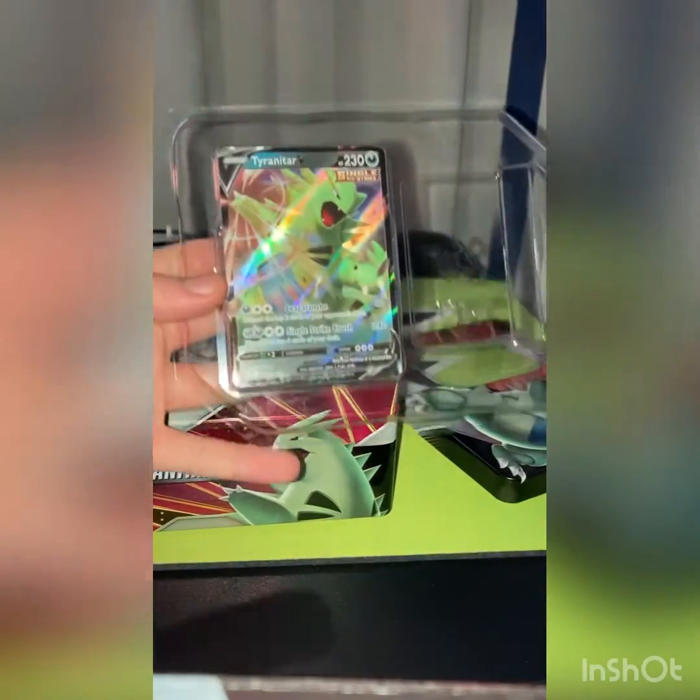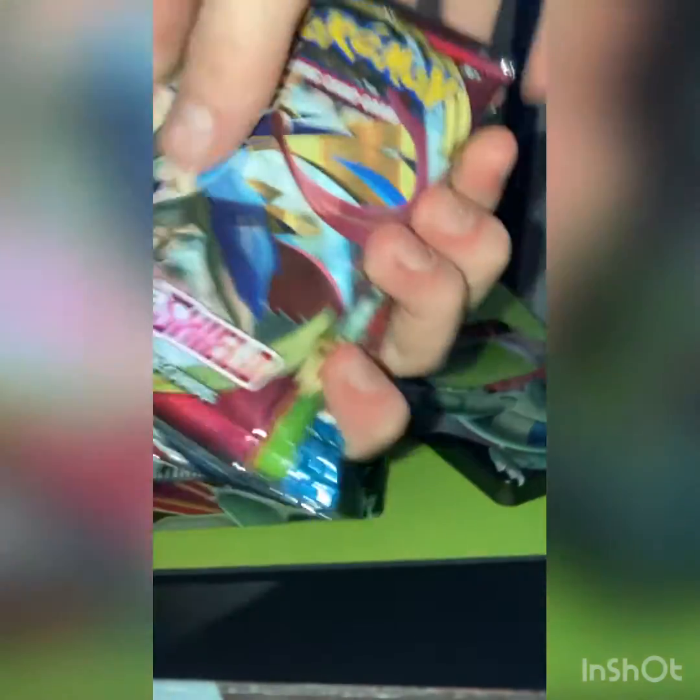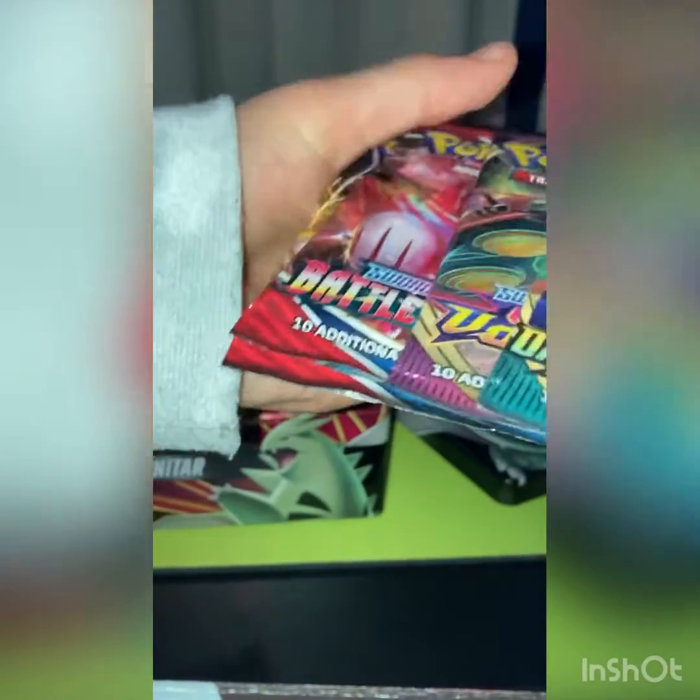We got our promo card right there. We also got you guys' code card. We got to sleeve it up. And we got five packs in this tin: Sword and Shield, Dark Abilities Blaze, Vivid Voltage, Battle Styles, and Battle Styles.